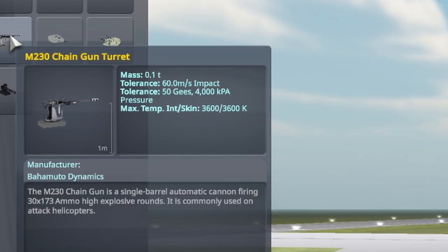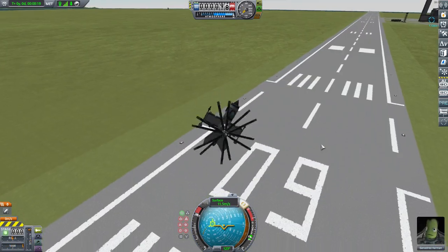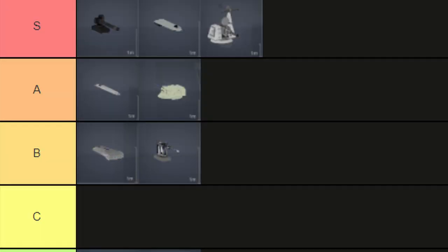Next, the M2-30 chaingun turret, a single-barrel chaingun commonly used on attack helicopters, but since I have no idea how to make those, I mostly use them as defensive turrets on larger planes or guns on tanks. B tier.